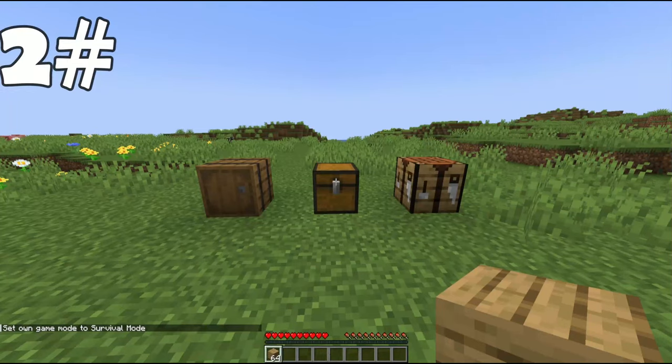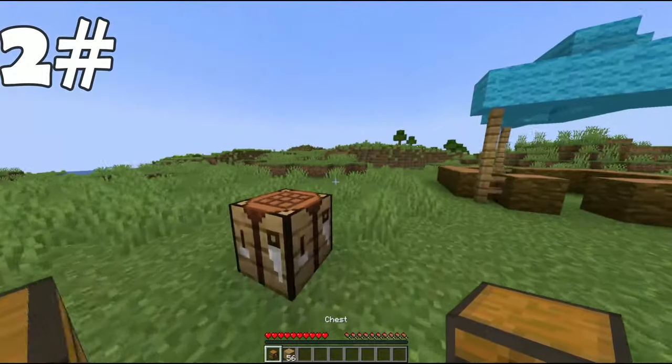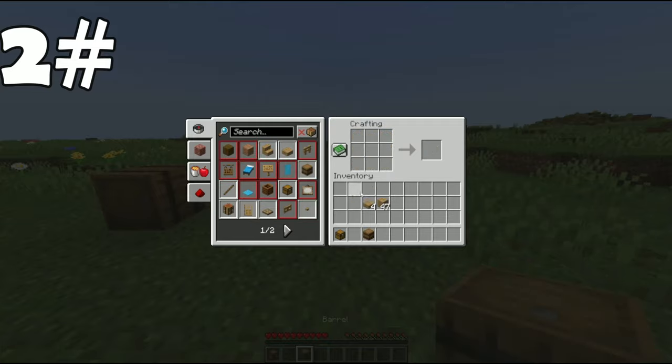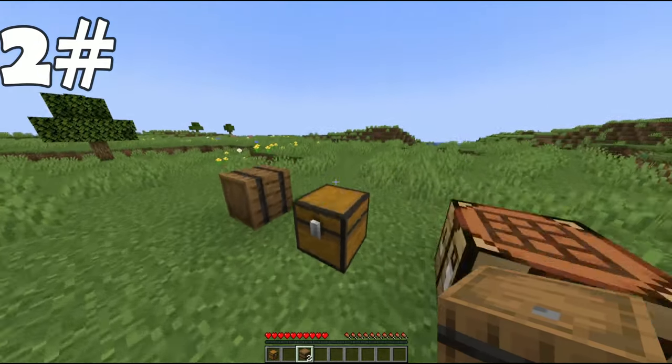Number two: chests. Chests take like 8 wood to craft — it's not that expensive, it's a standard chest. Then you have barrels. This is the crafting recipe. They use 9 wood to craft, but you still have slabs left over, which means you're using less planks than chests. It's less expensive in the long run, even though it is more expensive if you craft a single barrel.